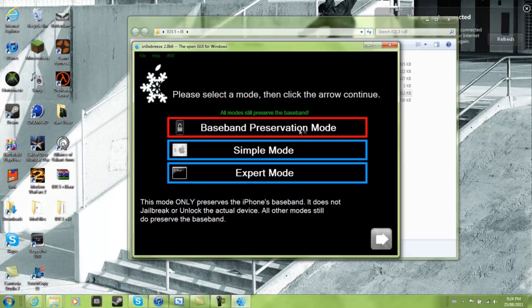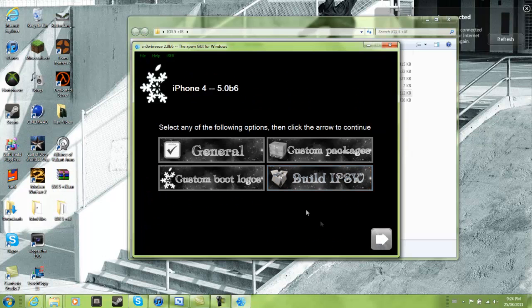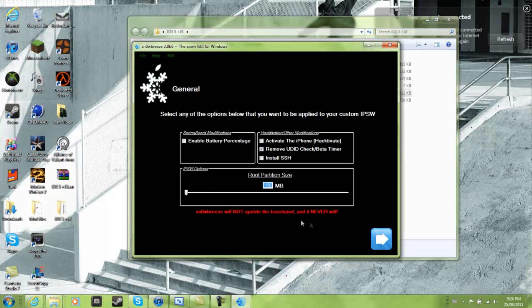Now if you have a Gevey SIM or something like that, you'll probably want to go that way, but I'm going to use Expert Mode. Just click General and activate the iPhone - you don't need that unless you don't have the SIM card.